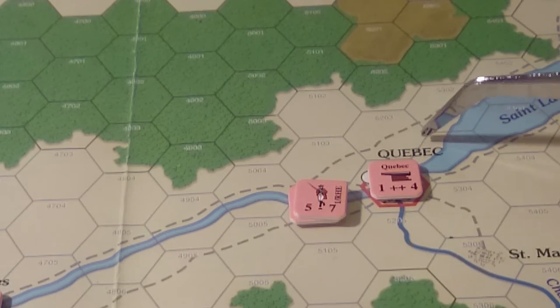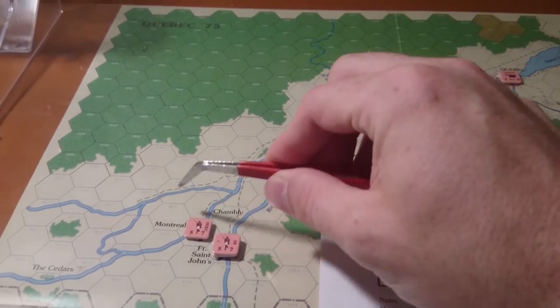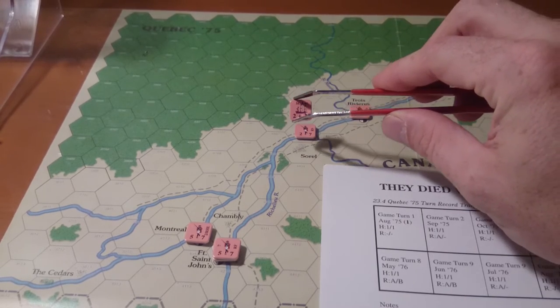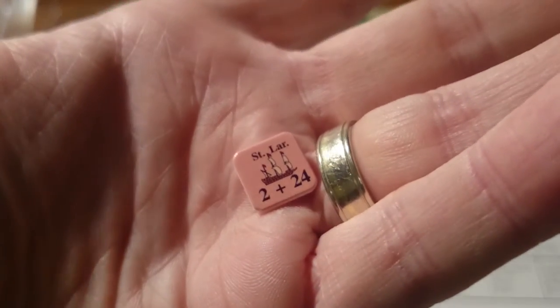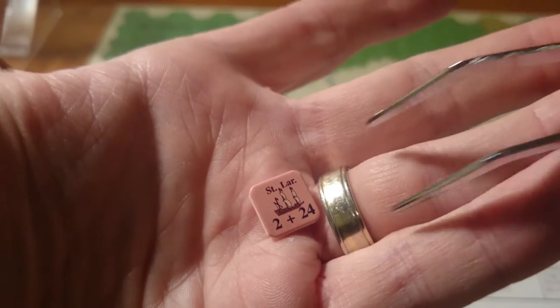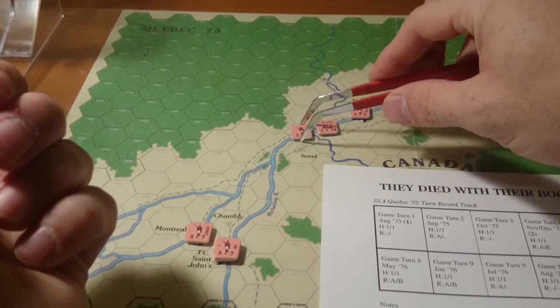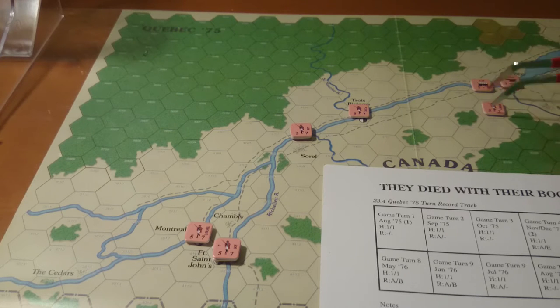We have Quebec with very few British troops. We've got Fort St. John, Montreal, Chamblee, the Trois-Rivières area, and one St. Lawrence ship here. It has a 24 movement and attack value, plus a combat shift, and you can have one unit with it. Then there's one unit at Trois-Rivières, and one unit with a supply train just outside Quebec.